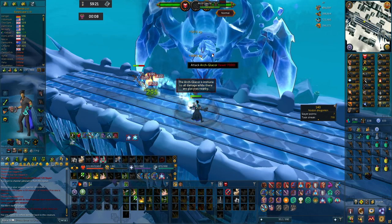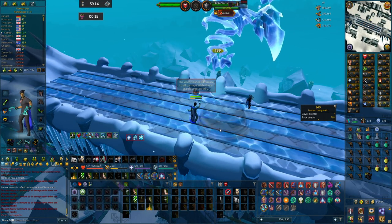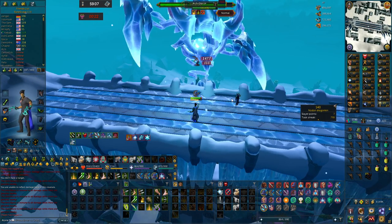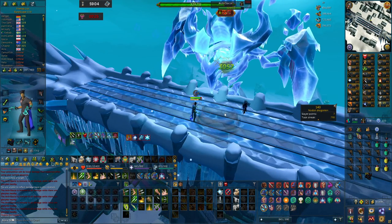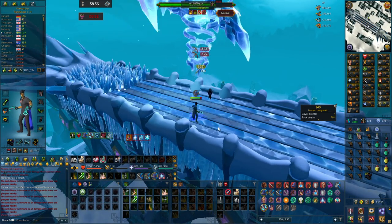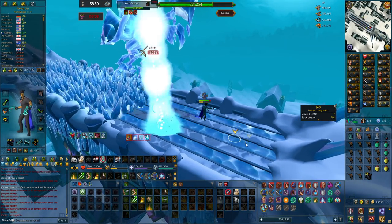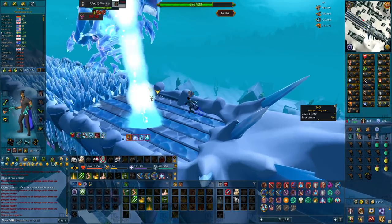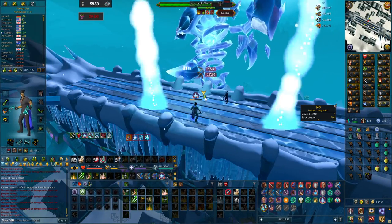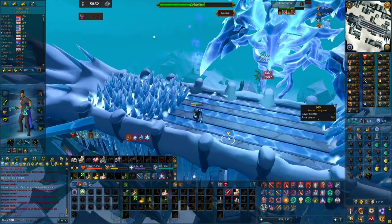Before I end the video: the nature of making beginner guides on the first day of a boss is that some mechanics won't be handled in the most efficient way possible, but this is just about getting your first kills and understanding what the boss is like. The boss is in my opinion very easy on normal mode even with all mechanics activated, and the drops I've gotten are around 800k to 1 million worth each, so it should be a decent money maker. Hopefully this was helpful, good luck with the drops, and take care.